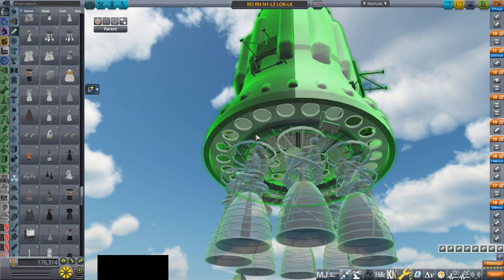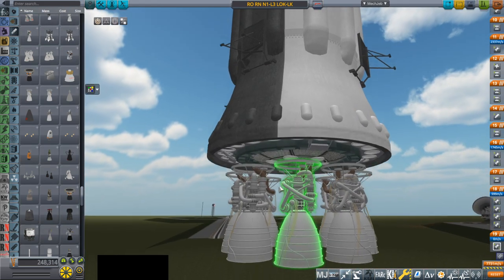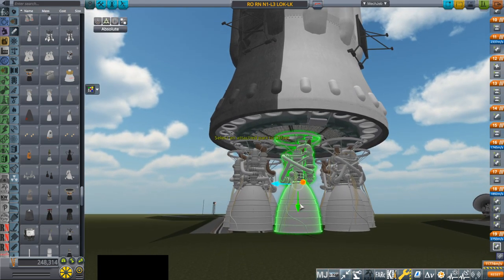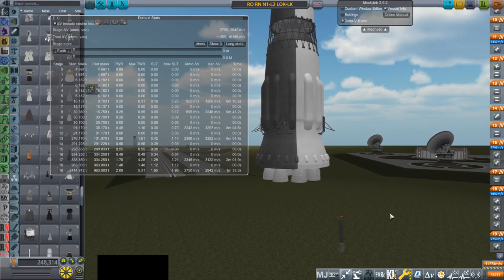We'll have 8-way symmetry and use 8 of them. Let's see how that works out for us. It doesn't have much burn time, but look at that thrust-to-weight ratio.